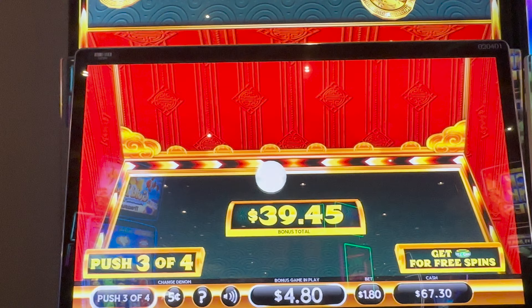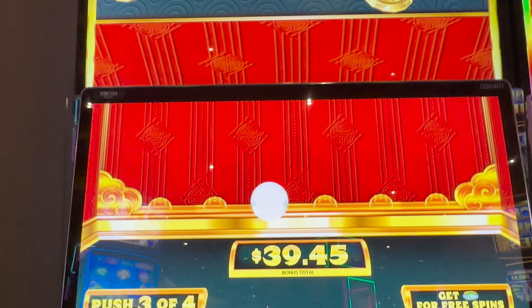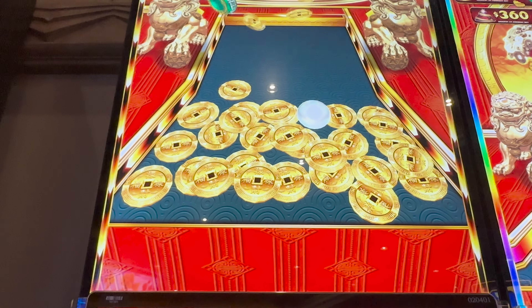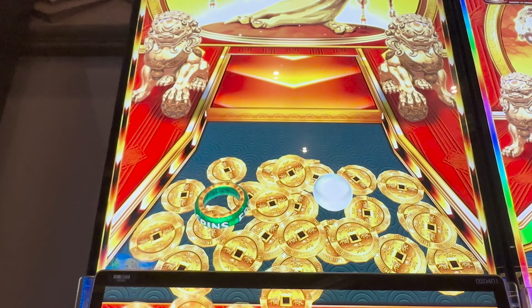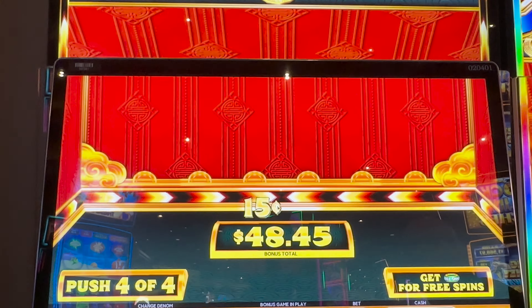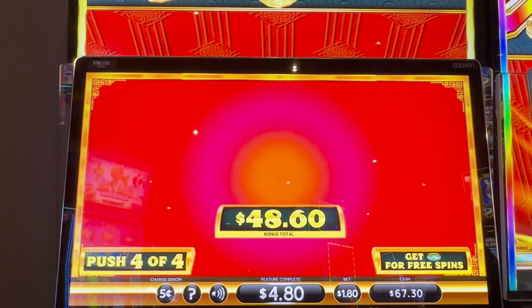We got another pearl — another pearl! Last push. Hey, this has been a good one here. Come on, push it real good. So close! Hey, I can't be angry at that. I can't be angry at 4860. That's a cute bonus.